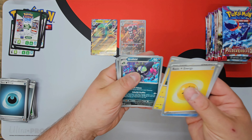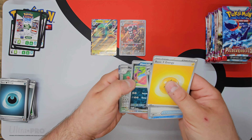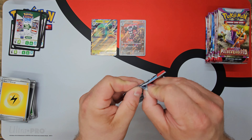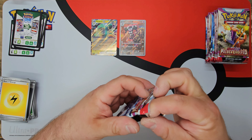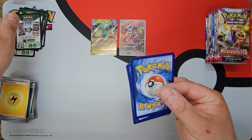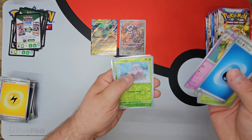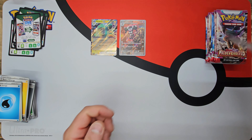Look at that artwork — absolutely cool. Grafaiai, new Pokémon, absolutely love that one too. Swalot, Mabosstiff Reverse, Maushold Reverse, and an Abomasnow regular rare. If we get probably two more hits for a total of 10 on this booster box, I'll be pretty happy. Obviously we want to get as many as we can. If I can get six on this half, 12 hits on 36 packs would be absolutely incredible — way better than I did on the last set.